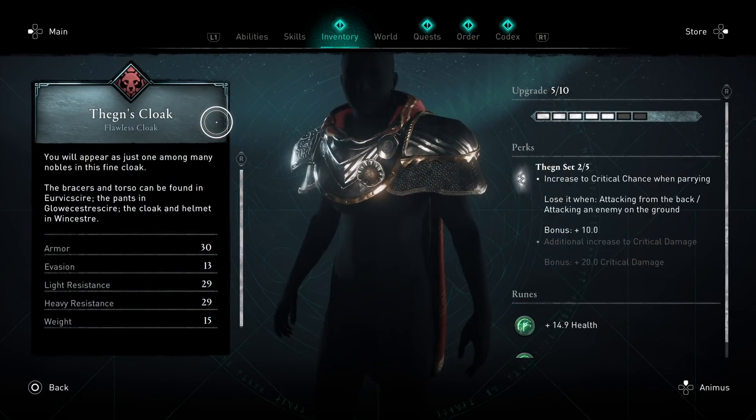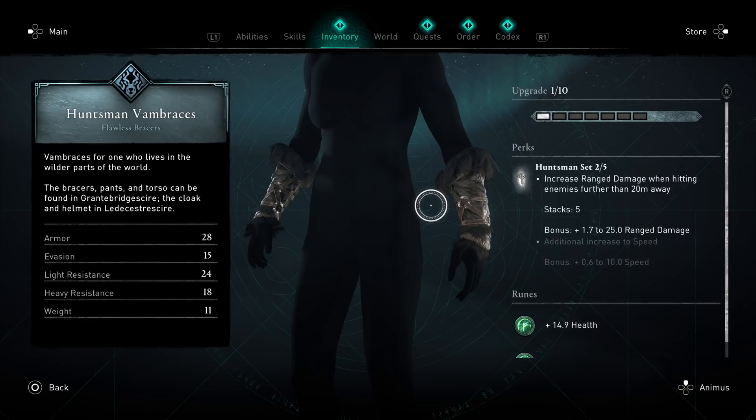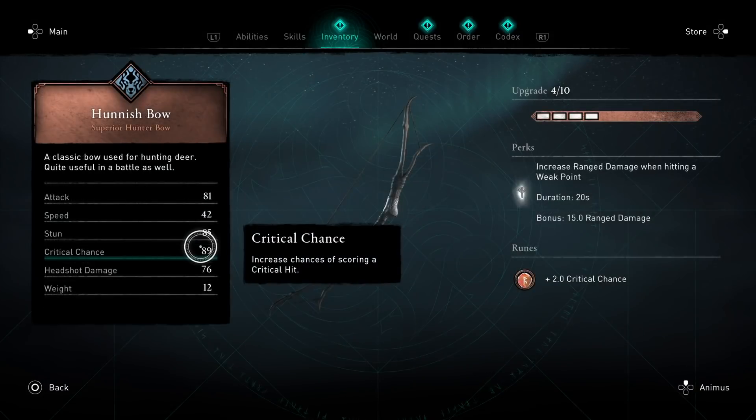For armor, you're going to wear two pieces of the Fane's armor, which gives you an increase to critical chance when parrying — and that's key. You only need to wear two pieces of this. You're also going to wear two other pieces of Huntsman armor, which gives you range damage increase up to 25 as long as you are hitting enemies further than 20 meters away. So that's two pieces each.